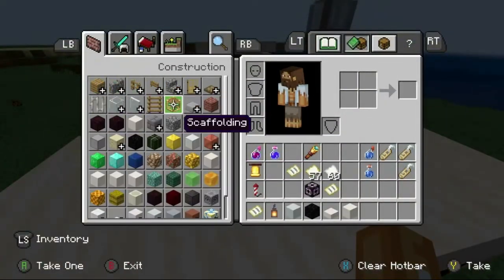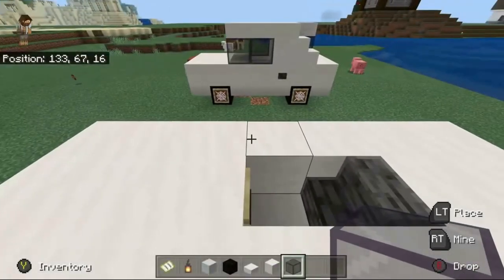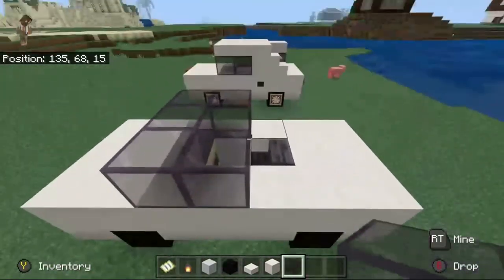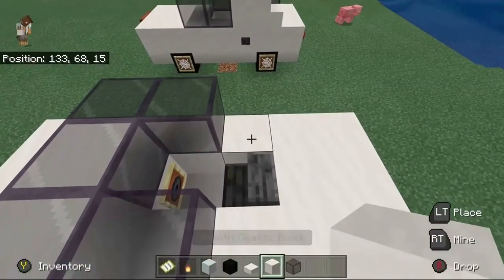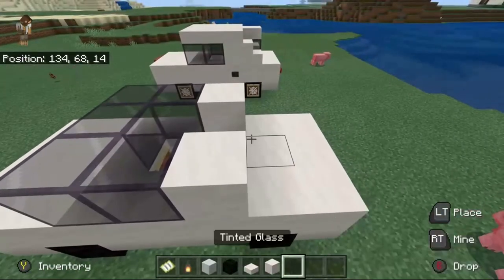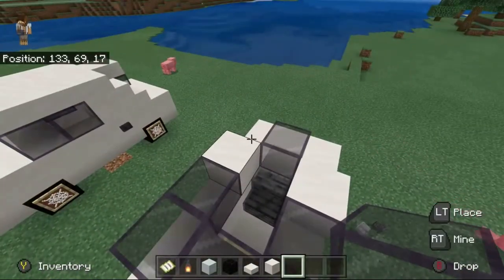Then we're going to get some tinted glass. You don't have to use tinted glass, but we like some nice tinted windows on our cars here. You're going to basically surround the inside part with that. On the sides of the chair, you're going to put smooth quartz to either side of it. And then behind it, you're going to put one more tinted glass for the back window.